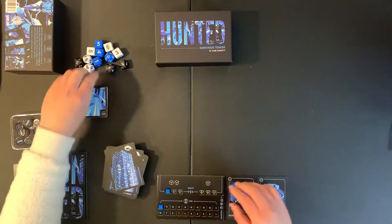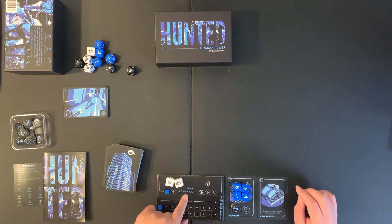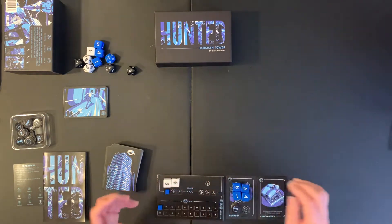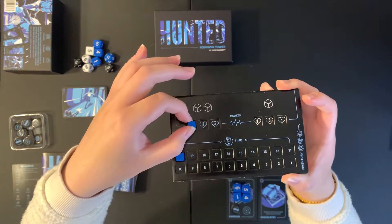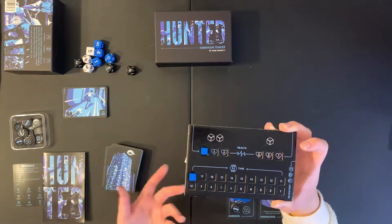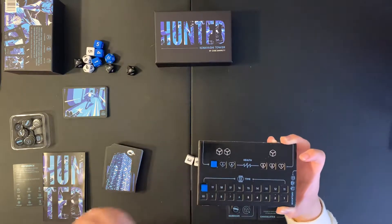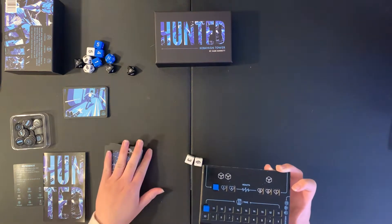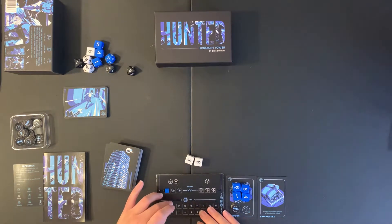I'll provide myself two test dice. We have two if I have at least four health; if I have three health or less, I can only do tests with one die. I want to show you this little player board — it has indentations to make sure your cube doesn't go anywhere. This tracks your health and this tracks your time. Time is spent on a couple of things: whenever you roll dice to fire a weapon or toss a grenade, you lower this by one; whenever you reload your weapon, you lower by one. And if you want to hide, you can also decrease your time accordingly.